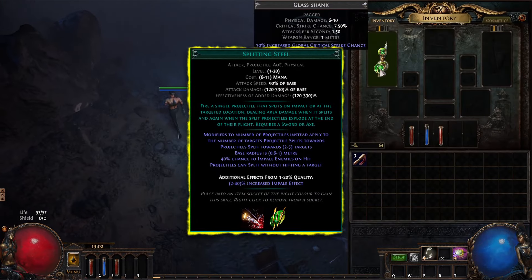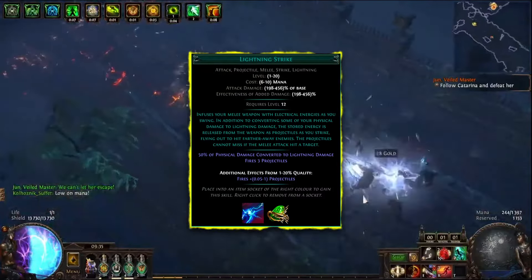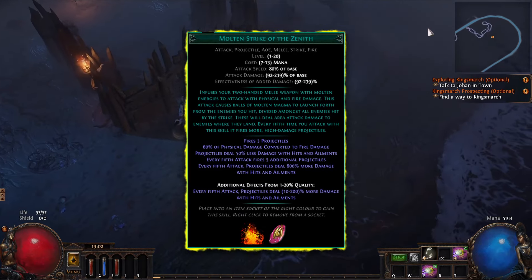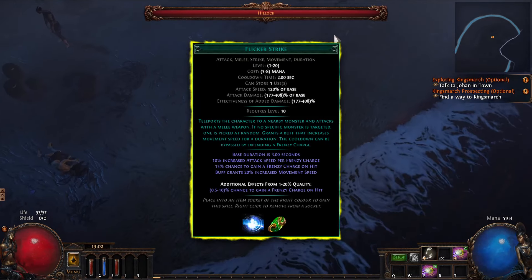Last time I used the Splitting Steel skill, which has strong damage for both bosses and map clearing. This time I want to try Lightning Strike and maybe compare it with Splitting Steel. These two skills, along with Molten Strike of Zenith, are among the best options. However, with a few adjustments, you can use almost any attack skill you like, even Flicker Strike.